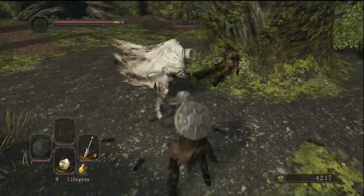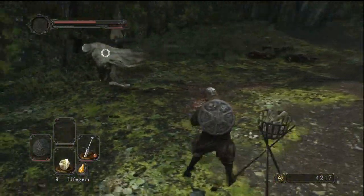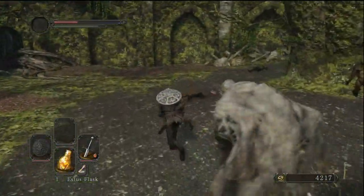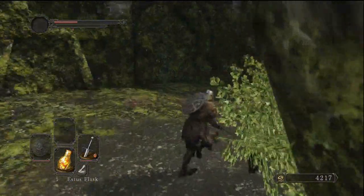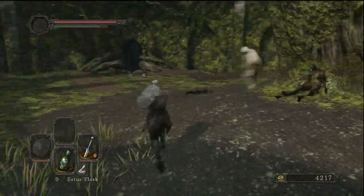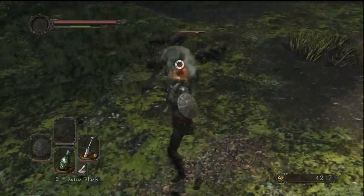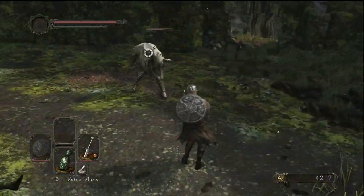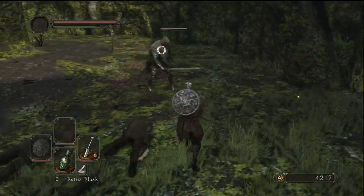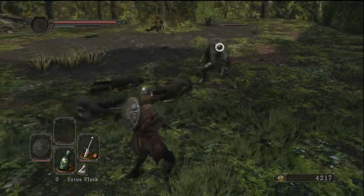When I first started fighting him I was trying to R1 spam him and it really wasn't working, but then I figured out that with this sword you can actually take him out really easily if you just simply use your RT or R2 — the power attack. The power attack on this long sword is really good, it's a nice little stab. If you know anything about Dark Souls, all the pokey weapons are pretty good. When you hit this guy with the power attack you will actually stun him, which is amazing — it makes killing him super easy.